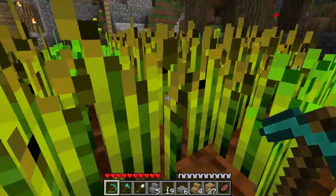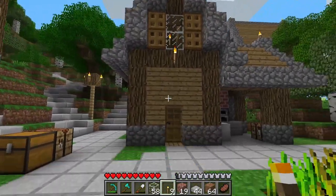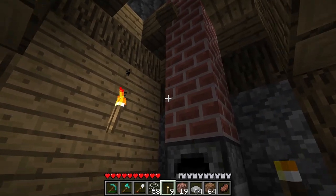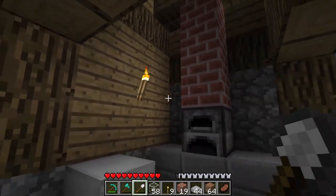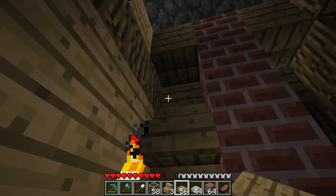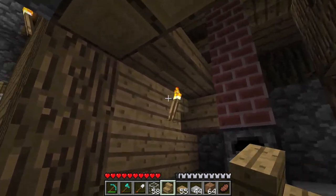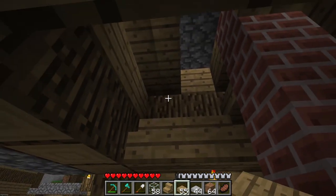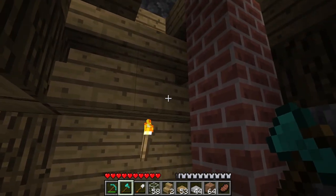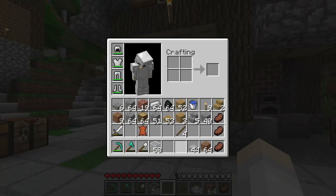I wonder if it'll look better like this — yeah, we'll stick with that. That looks pretty good. Now we have to fill it in a little bit. Alright, that's the outside — not too bad. I quite like this little area, kind of cozy. Maybe some shelves would look pretty good — like that — then we'll add a slab on top. Yeah, that looks much better. Now we just have to decorate the inside.